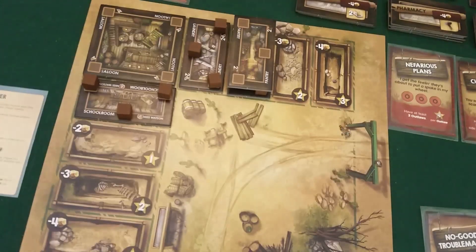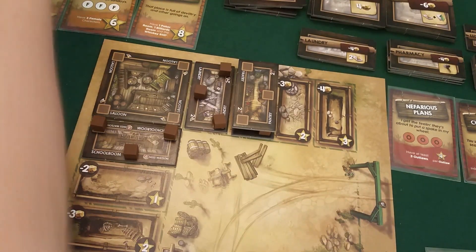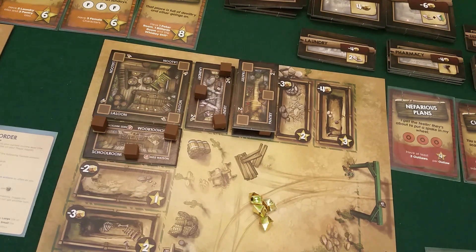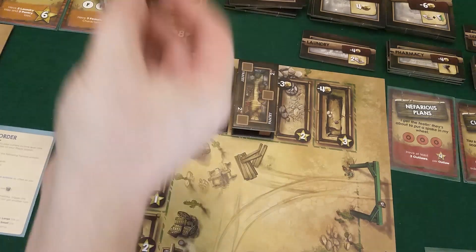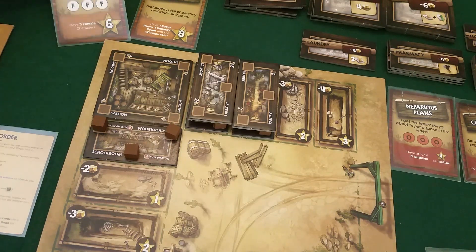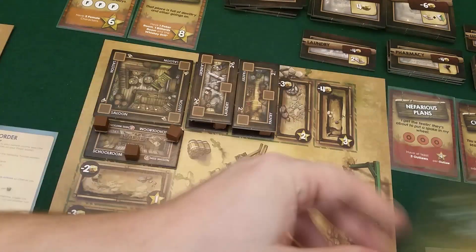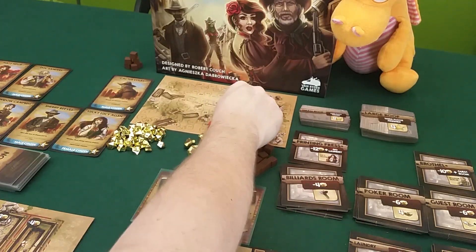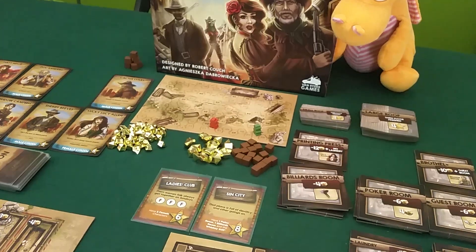Draco gets four income. He spends it to get another laundry, placing it here. His income goes up. He's completed the cleaning service objective — two laundry and two pantry tiles — and gets six more points. Good job Draco. He's up to 28. That small scoreboard is so fiddly. His income also went up. Now it's my turn and I get five.